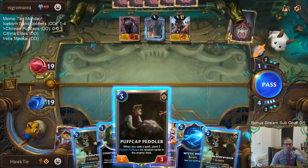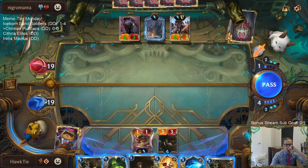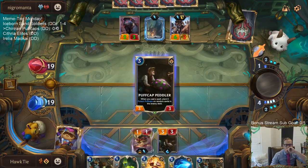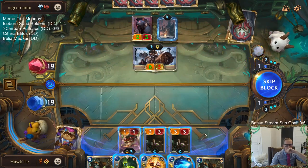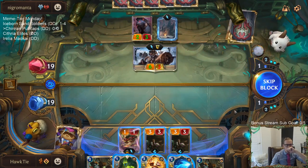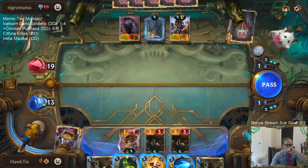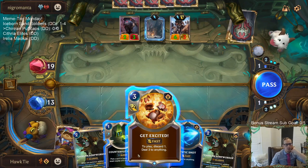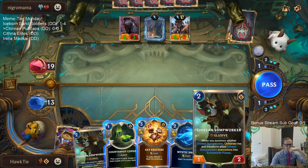Yeah, I guess this plan is maybe not that great. It's still a four-power elusive though. Maybe I should just discard Counterfeit Copies to get excited - or maybe just Counterfeit Copies a Mystic Shot. Yeah, the Sump Workers plan does seem like it's kind of backfiring.